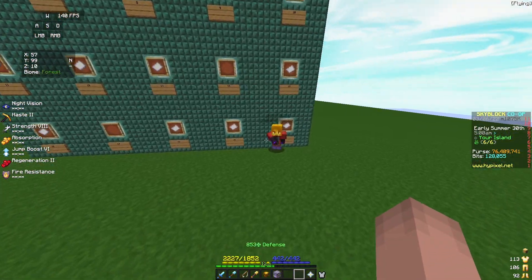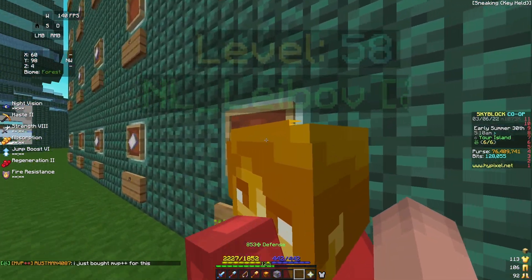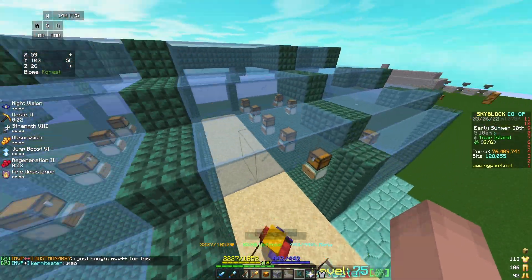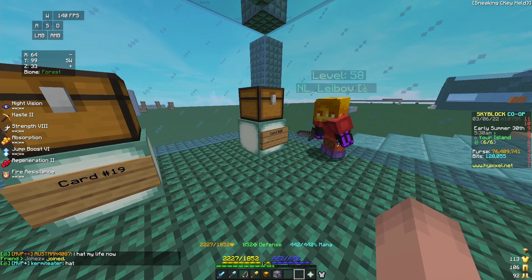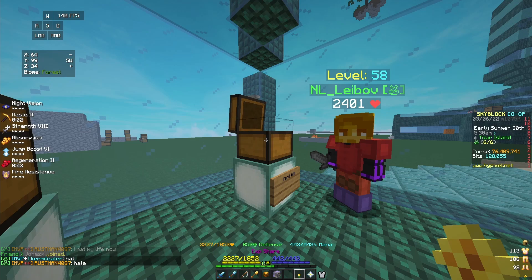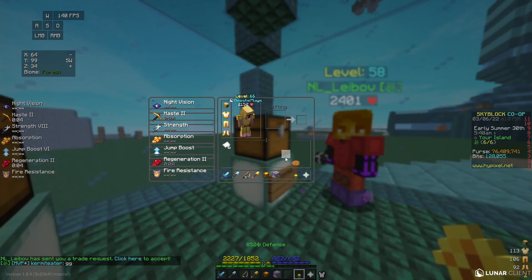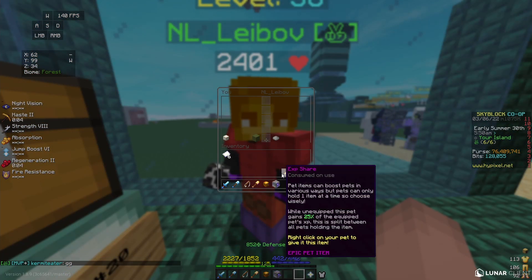Next up, we have Labob. What does he want to go for? He's going for number 20. Let's see what he can get from chest number 20. Alright, Labob, going for card number 20 — let's see his winnings. An EXP share. Actually, not bad — a pretty good item. I can't remember how much I bought this last night... 840k. Actually not bad. Congratulations, pretty good item.